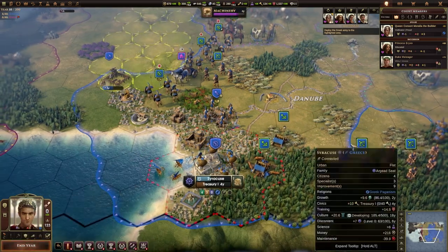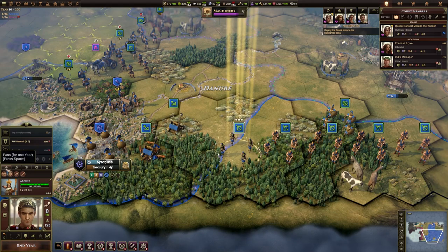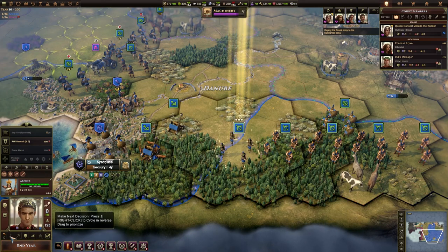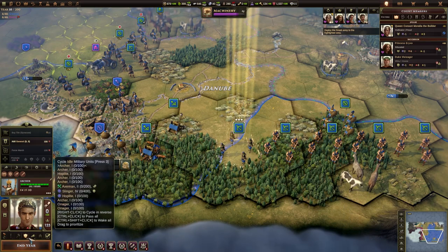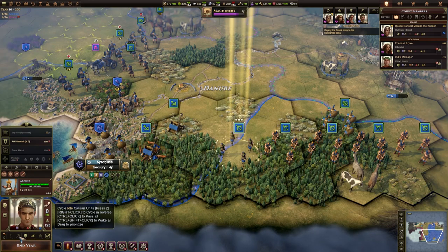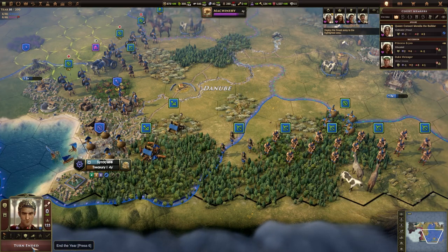We can now just end the year. If you have units left and just want to skip through them, you can press the space bar to automatically skip the turn for them. Shift and space will sleep them; Control and space will put them into sentry mode. These buttons here are linked to the number keys — hitting three will cycle through your military units, two will cycle through workers, four through scouts. You've also got the undo button here to undo moves you've made.